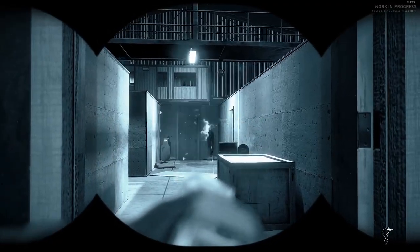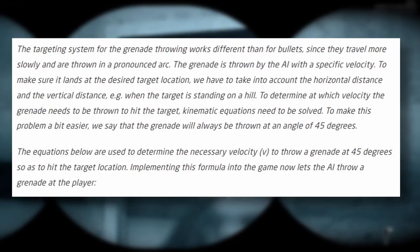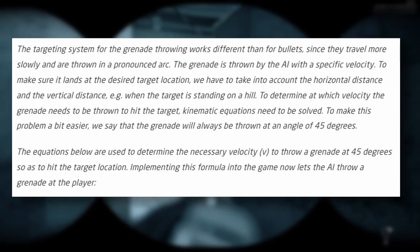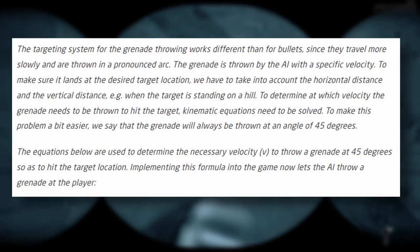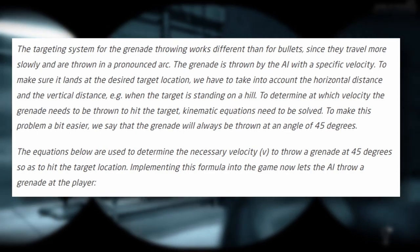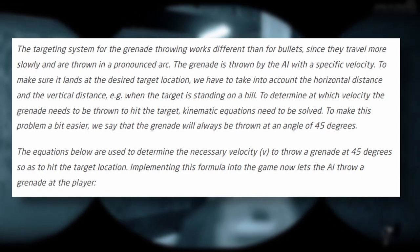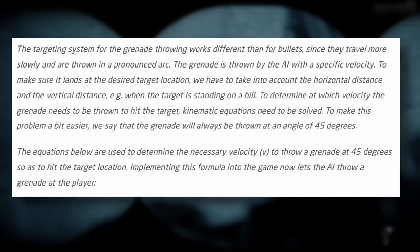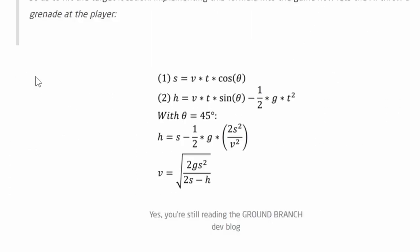The targeting system for grenade throwing works differently than for bullets. Since grenades travel more slowly in a pronounced arc, the grenade is thrown by the AI with a specific velocity to make sure it lands at the desired location. They account for horizontal and vertical distance — such as when the target is on a hill — to determine the needed throw velocity. To simplify the kinematic equations, they set the grenade to always be thrown at 45 degrees, then solve for the necessary velocity V to hit the target at that fixed angle.